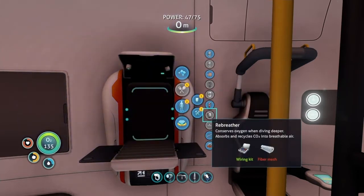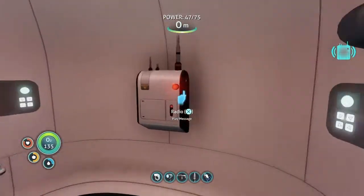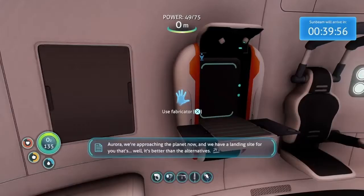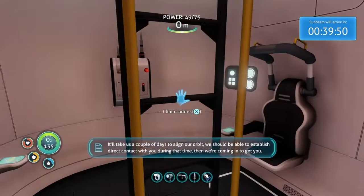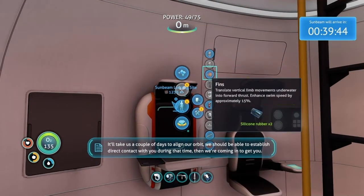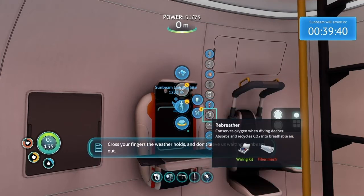Here's something new I want to craft — the rebreather. Oh, we have a message. Can we answer this really quick? Aurora, we're approaching the planet now. We have a landing site for you — well, it's better than the alternatives. We've sent you the coordinates. It'll take us a couple of days to align our orbit. We should be able to establish direct contact with you during that time. Then we're coming in to get you. Cross your fingers the weather holds. Don't leave us waiting. Sunbeam out.